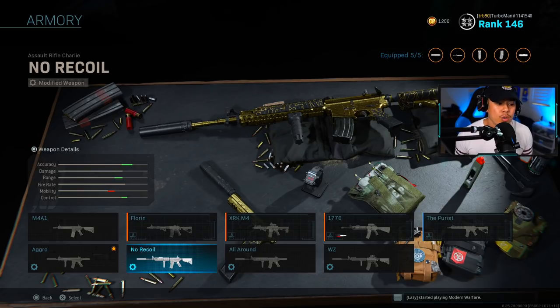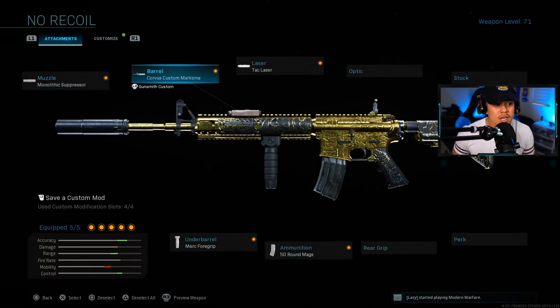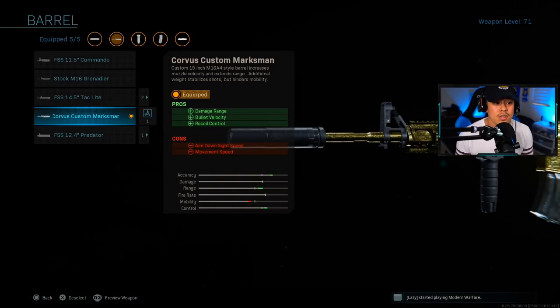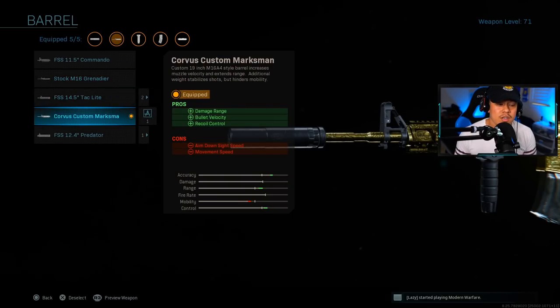Moving on to the no-recoil M4A1 class setup — this one's for players who like to hang back and beam people from long distance. Keep in mind this is still a multiplayer class setup. For the muzzle, Monolithic Suppressor. For the barrel, we're using the Corvus Custom Marksman barrel, which gives us damage range, bullet velocity, and recoil control. I didn't pick the Stock M16 barrel because it significantly reduces your ADS speed and movement speed versus the Corvus Custom.